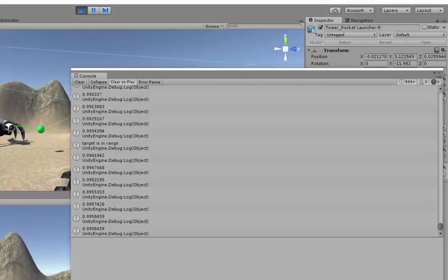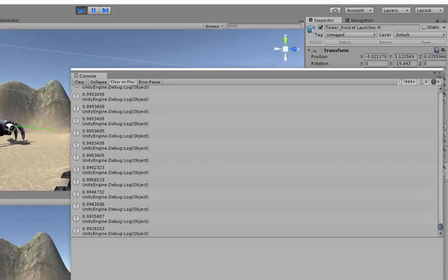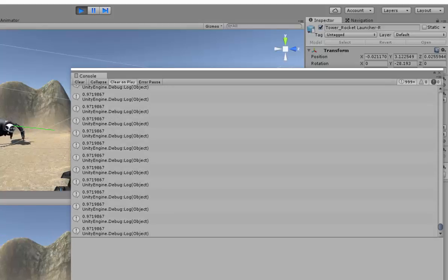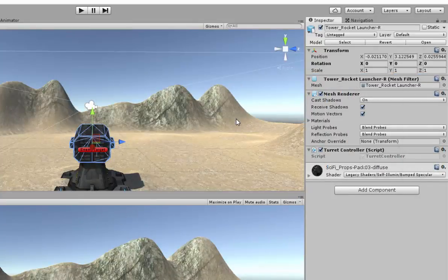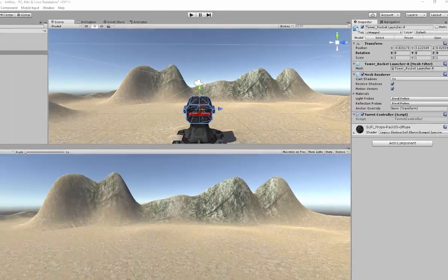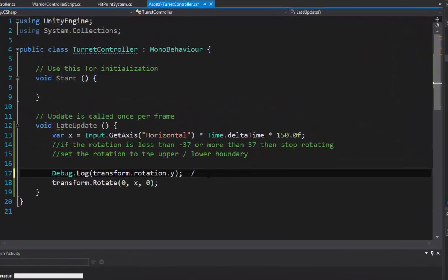We probably could attack this using Quaternion Y values, but that seems really unintuitive. You'd have to punch in numbers like 0.96 — nobody works with Quaternions. The point of the Unity documentation is: nobody does that. It's an odd number and doesn't make any sense. What we'd rather do is figure out how to deal with the angles we're seeing up in the inspector. Rotation in Quaternions isn't useful, so let's steer in a slightly better direction.